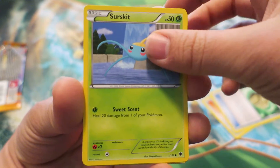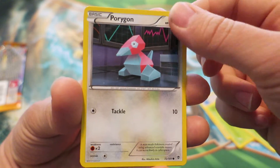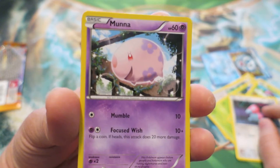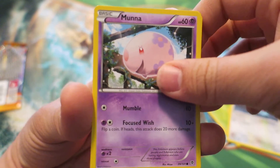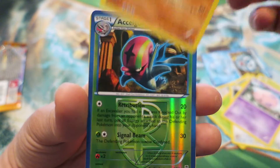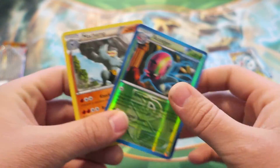We follow things up with a Serperior. Next we have a really cool, awesome looking Shelmet. We follow things up with everyone's favorite gen one Pokemon, Porygon — the only way you could get them back in the day was through the casino. And we have a Munna, the floor Pokemon — that was like an Easter egg in the very first gen one Pokemon, in case you didn't know. We follow things up with a Throh — that's really, really cool. Follow things up with a reverse holo Excadrill. And we finish things up with a Machamp.